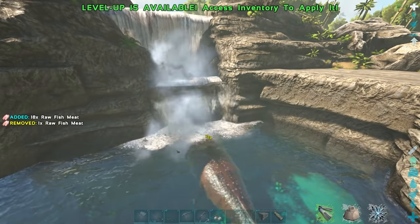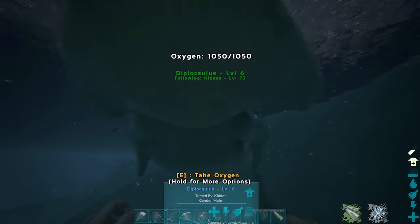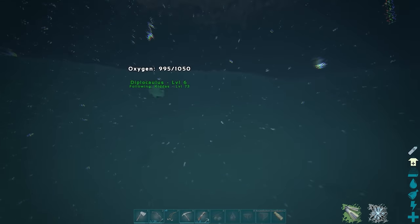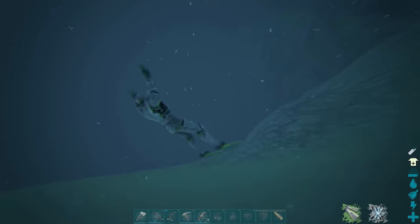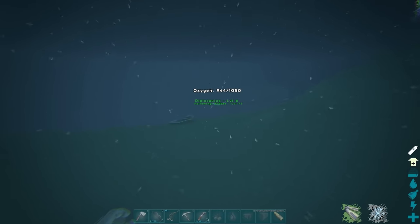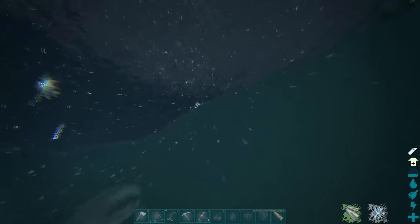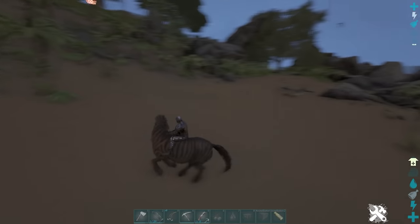Tip twenty-four: a tamed Diplocaulus will restore your oxygen. If you haven't got scuba gear yet but want to go into the ocean, have your Diplocaulus following you. Whenever you're running out of oxygen, go up to it and tap E — it will transfer a portion of its oxygen to you so you can breathe again. Try to get a decent level Diplocaulus so it has lots of oxygen and health. It's also ideal if you're riding a mount like a dolphin so you can move quickly while still getting oxygen from the Diplocaulus.